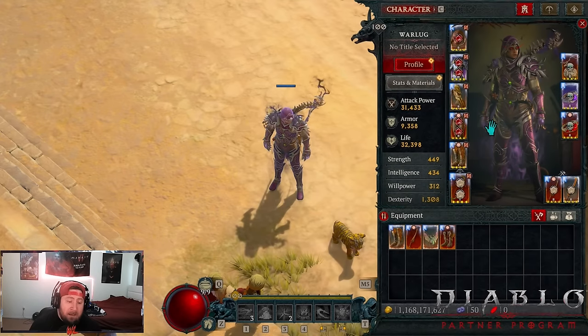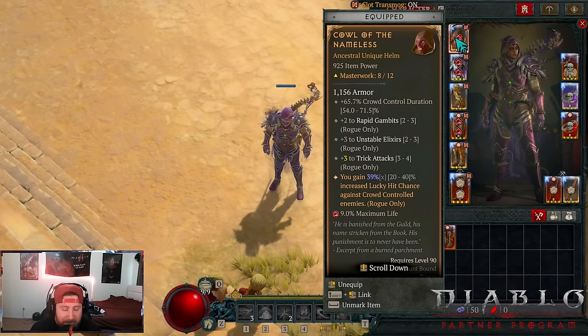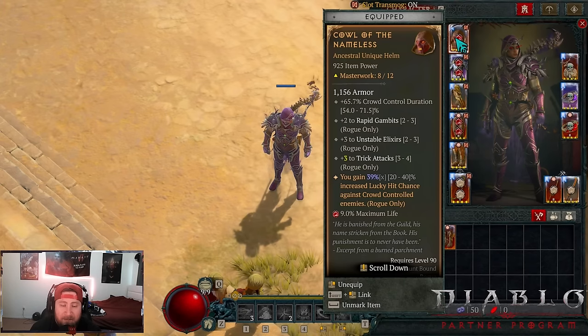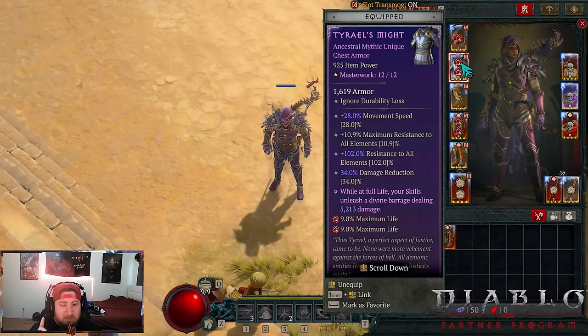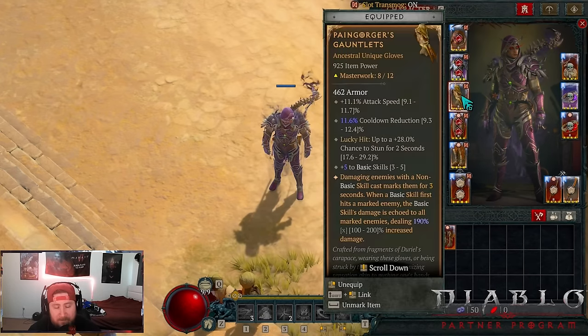Now let's get into gear. We're rocking Cowl of the Nameless — not Shako, I know. But this is really cool: we get a bunch of ranks into Unstable Elixirs for that crazy increased damage, Trick Attacks, Rapid Gambits, and crowd control duration, which is fantastic. More importantly, we gain 30% multiplicative increased lucky hit chance against crowd-controlled enemies. That 60% shown isn't factoring that in, so lucky Heart Seeker will be much higher. We also have Tyr's might for more DR and Divine Barrage to help max our resistances.